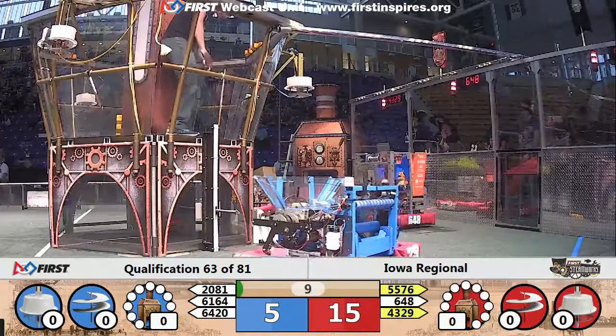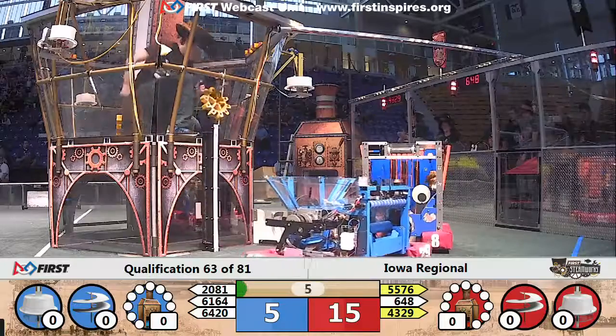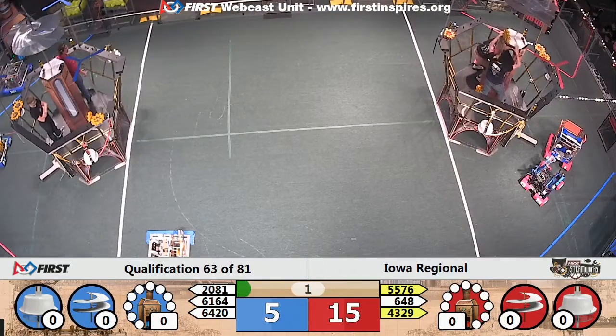Autonomous underway, attempted a gear placement. 648, the Red Alliance comes up short, gear loose on the ground, but their teammate 2943, a gear is up, taken in by the pilot.